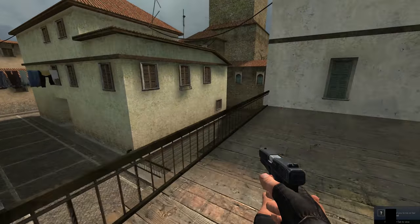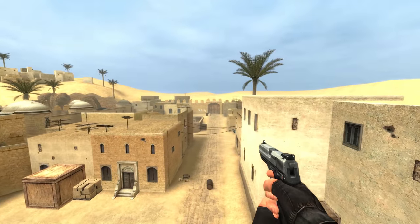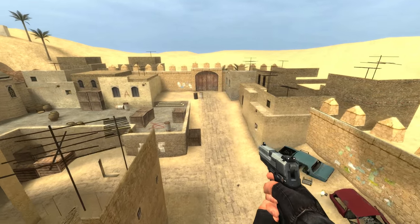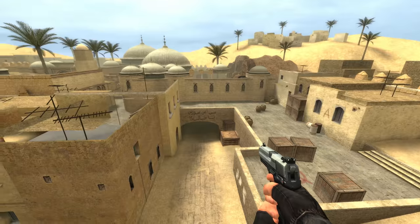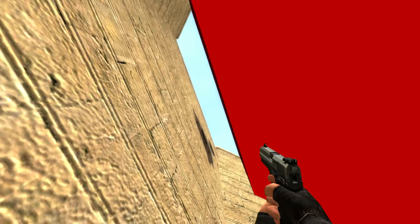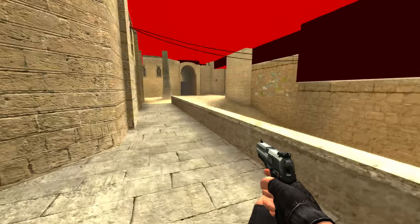Even Dust2 had its problems. There was a hole in long A, way too high to manage with a standard boost, but launch a player up there by lobbing a grenade at his butt and he'd go flying over the top of the map. This was such a huge exploit that it was eventually patched. I see there's still a gap at short A, but it's just a bit too narrow for players to squeeze through.